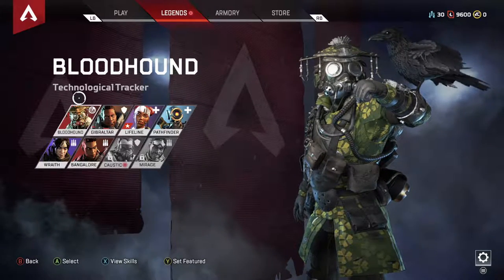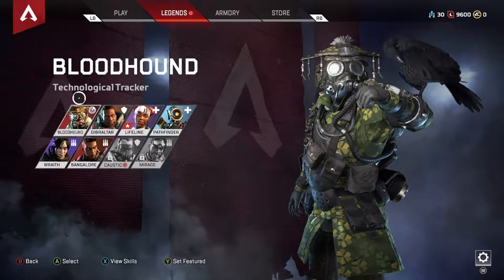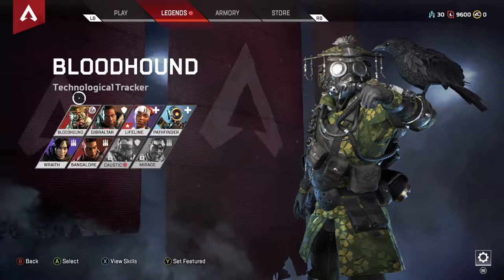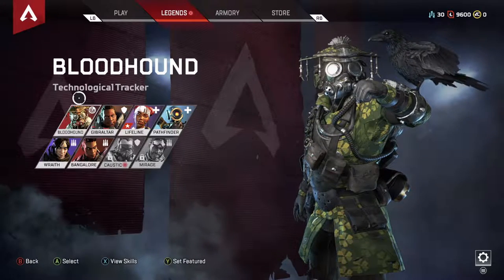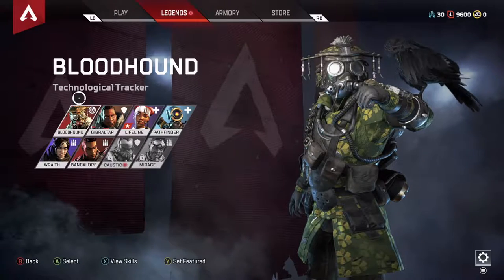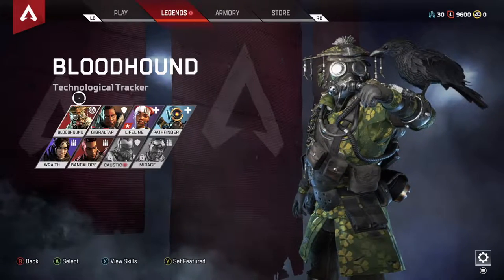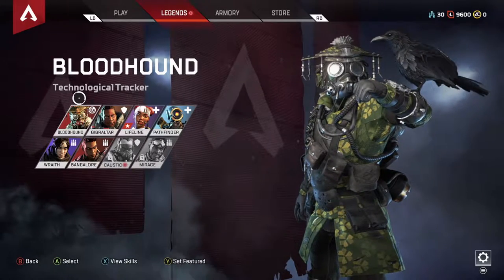In this video, we're going to take a deep dive and look at all the various legends in the new game. If you don't know what legends are, essentially they're just different playable characters — they all look a little bit different, they all play a little bit different, and they all have different abilities. Quick summary: they all have one standard passive ability, one recharge tactical ability, and then one ultimate.